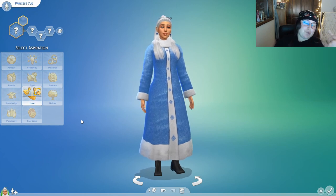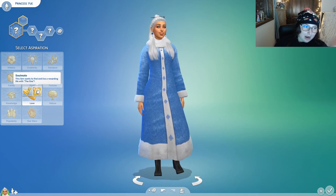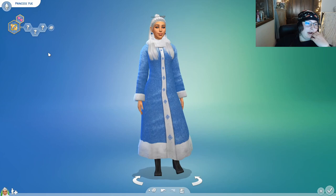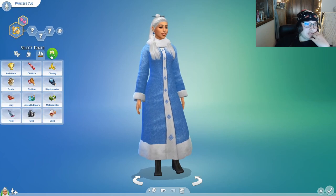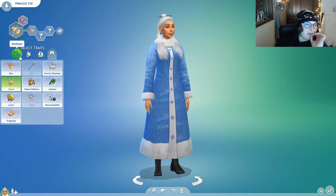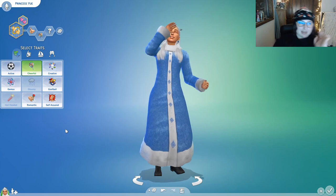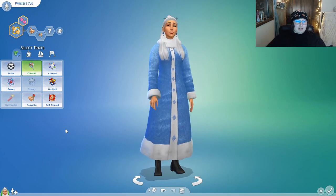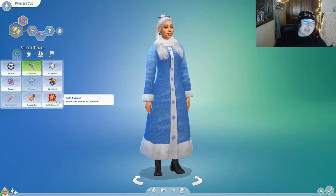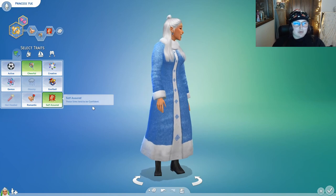...between her and, spoiler alert, Sokka — I think she wants to find her soulmate. Hands down, I think she is good — there's no way she isn't good. I feel like she's also very cheerful and very self-assured because she really believes in herself and is very confident in her abilities to like rule and whatnot as a princess. So I think I'm going to go with self-assured.